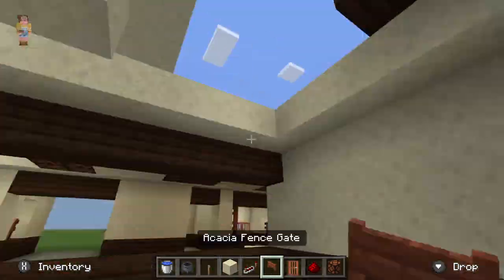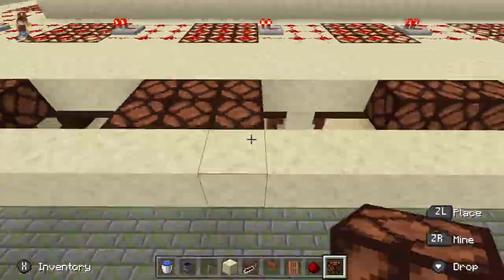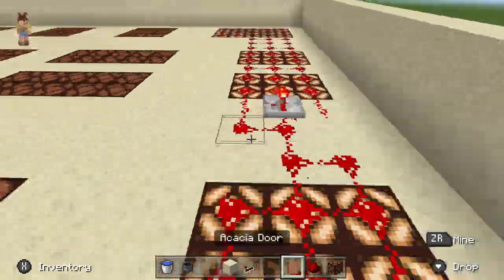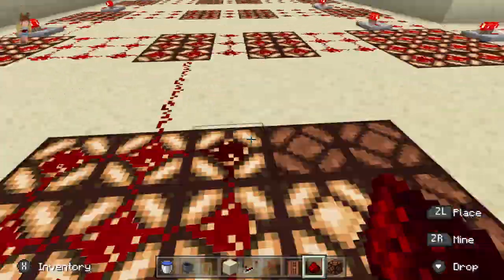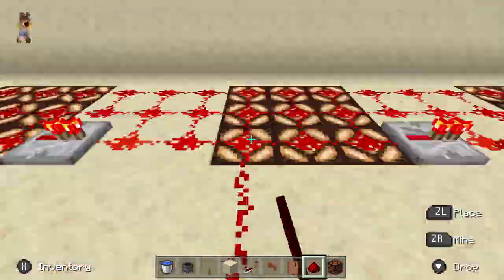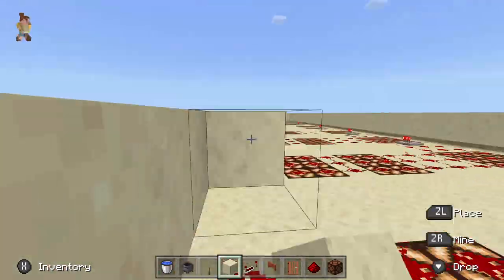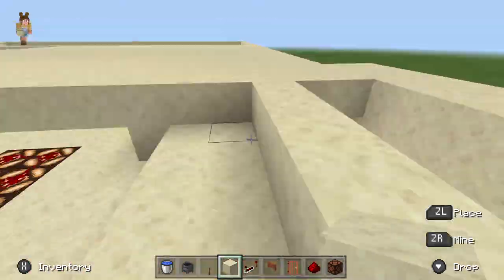I'm just filling in the walls for what's going to be the office, trying to figure out how I want the redstone to go there. After filling in all the walls, I added redstone to every single redstone lamp so it was nice and well lit. Now I'm just adding second floor flooring — one block above the redstone so it stays lit but you can't see it from the top floor.